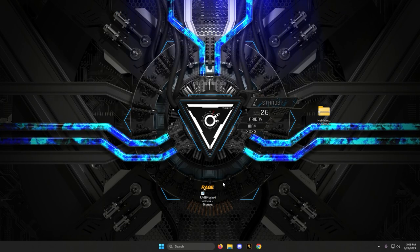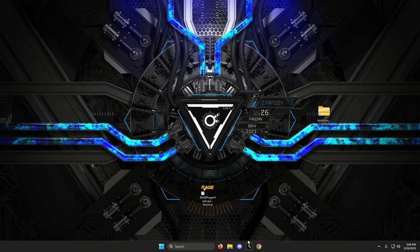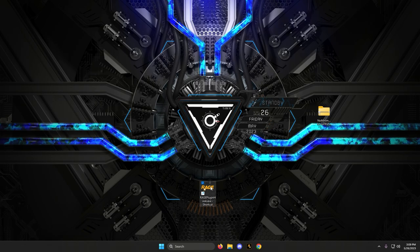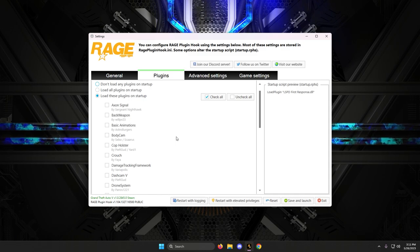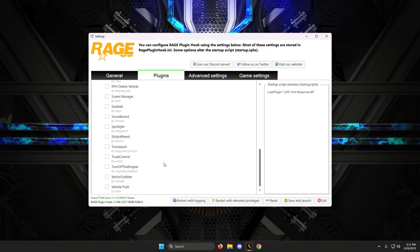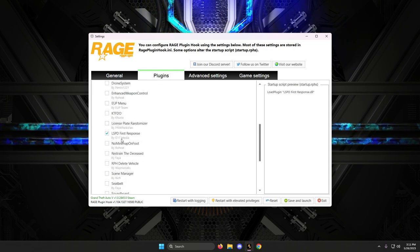One quick thing to show you: if you have your RagePluginHook executable on your desktop or in your main game directory, double-click it and hold Shift for about two or three seconds to get the RagePluginHook menu. Under plugin timeout threshold, if it's defaulted to 10,000, make sure it says 60,000 — that allows RageHook to load your plugins more effectively. In the Plugins tab, I usually leave most plugins unchecked and load them manually in-game to avoid crashes. Make sure LSPD First Response is checked; No Minimap on Foot can be unchecked initially. If you want it to load every time, check it, save, and launch.